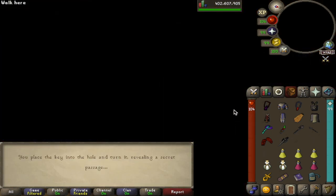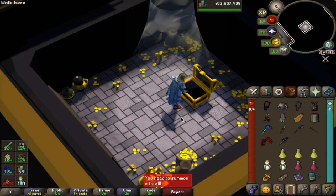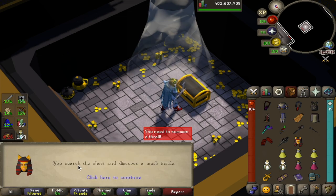Now you can head over to the Grand Exchange and bankstand with your newfound sense of superiority. That's all for this video. Be sure to leave a like if you found it helpful, leave an uwu in the comments for the cat mask, and be sure to subscribe. I'll see you guys later.